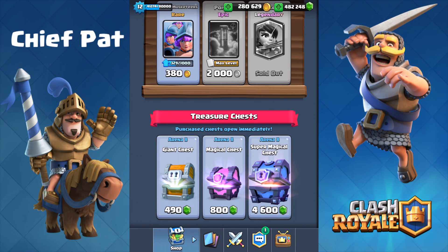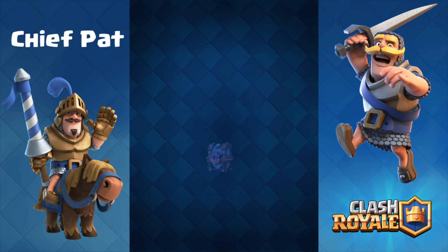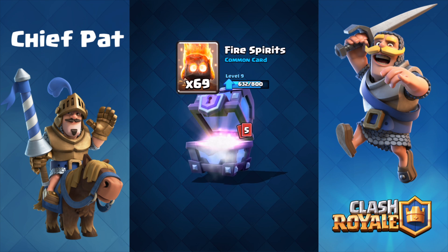Hey what's up guys, ChiefPat here bringing you a brand new Clash Royale video. If you take a look in the top right-hand corner, you can see my gem refund has come in from when I had fully maxed out epics before the update. They gave out gems to people who had fully maxed out epics — around 30,000 gems per epic. With 16 epics in the game, that gave me 480,000 gems to spend towards a couple of new cards.